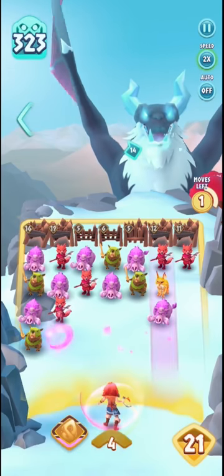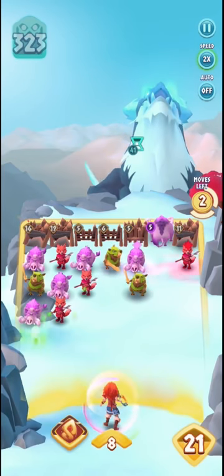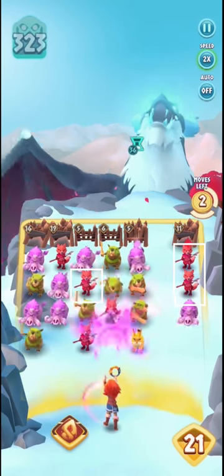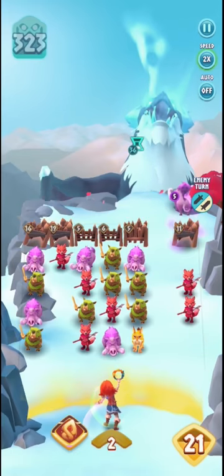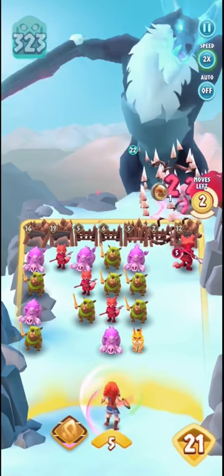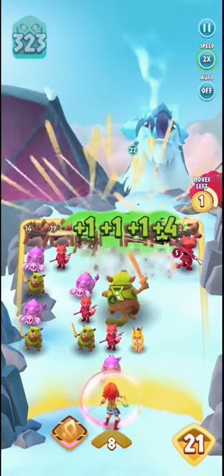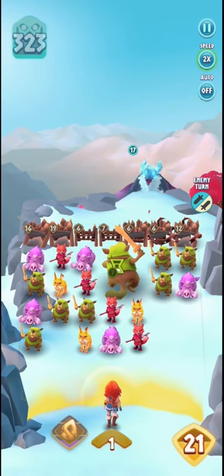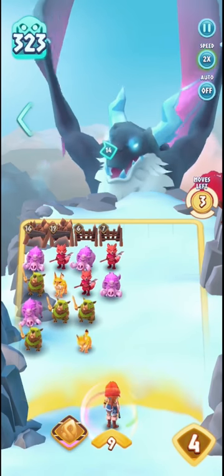I was able to bring the boss's health down to 323, which is just under half. This is where I want to talk about some mistakes I made. The boss is now charging up with 41 attack, and what I should have done — if you notice I have two red cards there — is match them right away. Instead I decided to summon more creatures, and that didn't work well. I was left in a bad situation where I don't have creatures lined up to attack, and there's 22 damage the boss is still ready to deal.